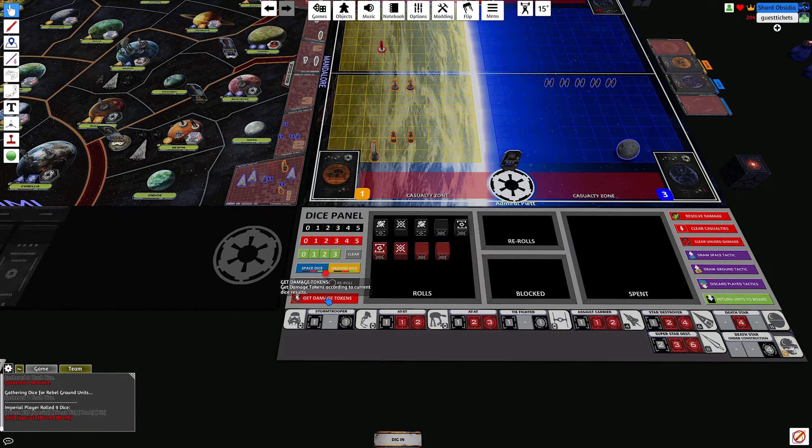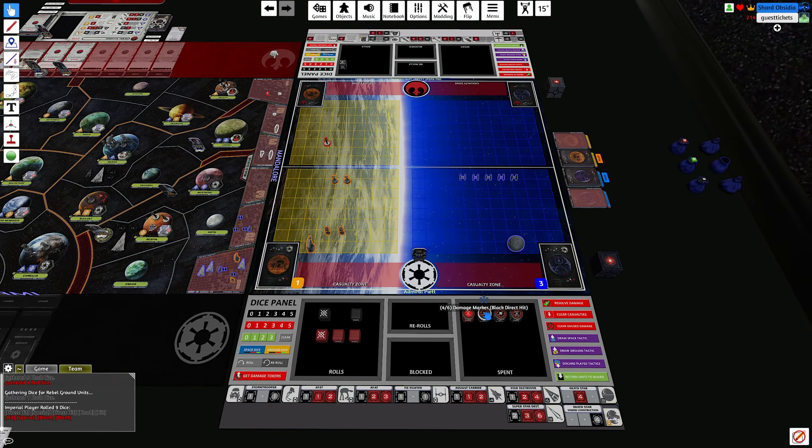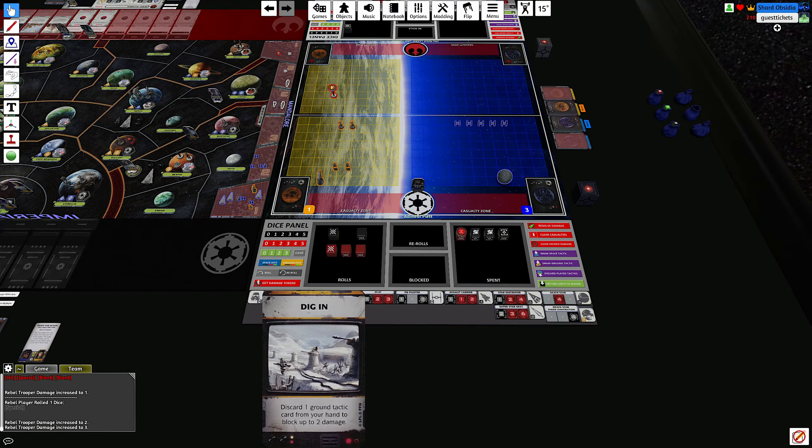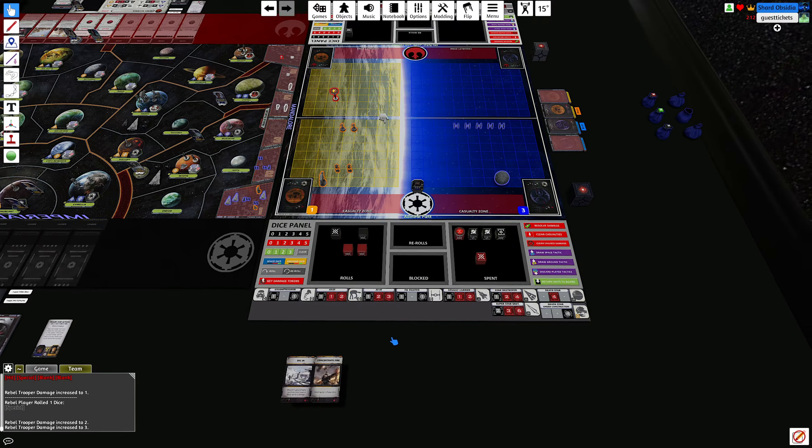I'll let you resolve the roll while I'm assigning damage tokens. You can draw one special card. I'm going to draw while you're doing that — my card's useless, then you're gone.